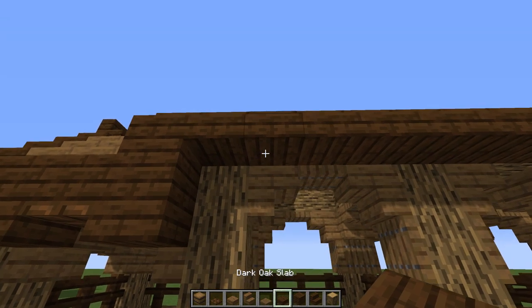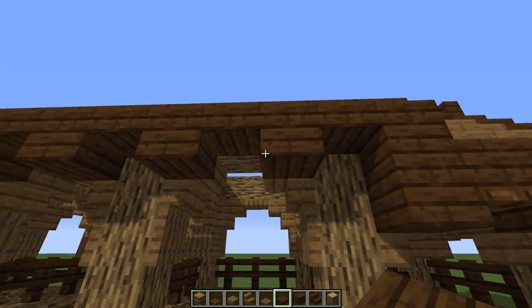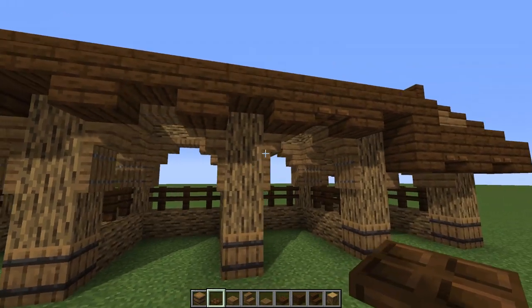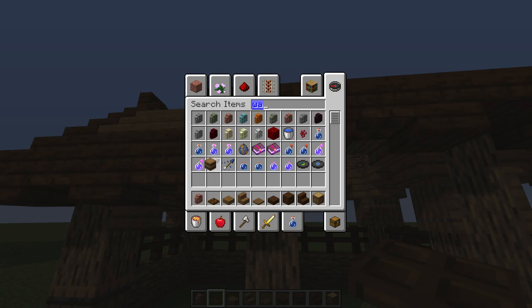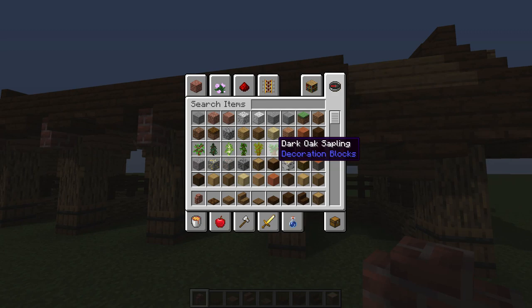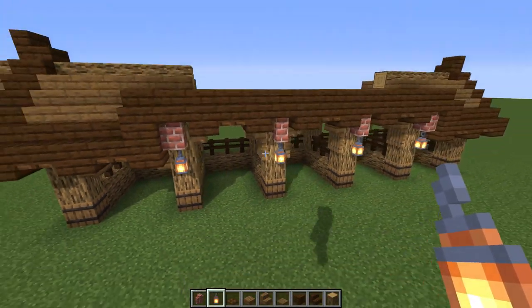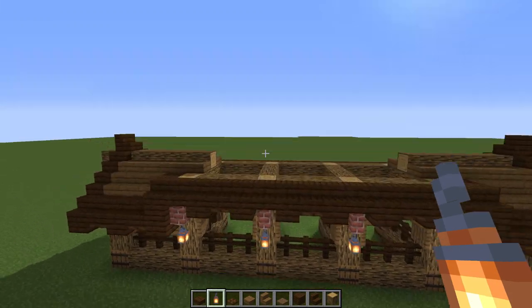Looking really good! Underneath here let's put slabs every other one, and then a trap door on this one. Grab our dark oak and put them over each section. For these here, grab some walls - I went with brick because I like that color but you can use any. Then grab some lanterns and drop those right over those bits. Repeat it over here on this side - everything's looking really good!